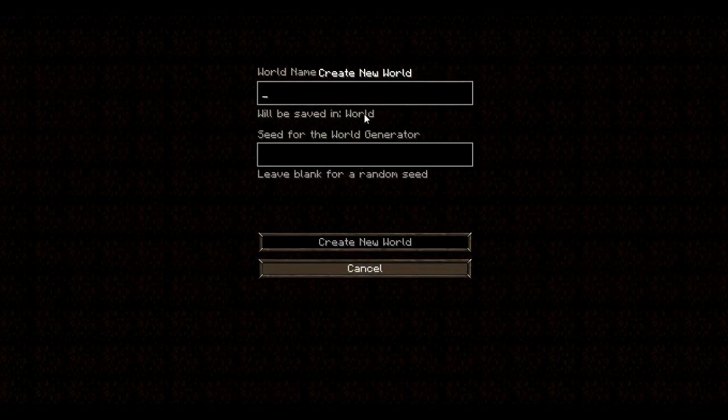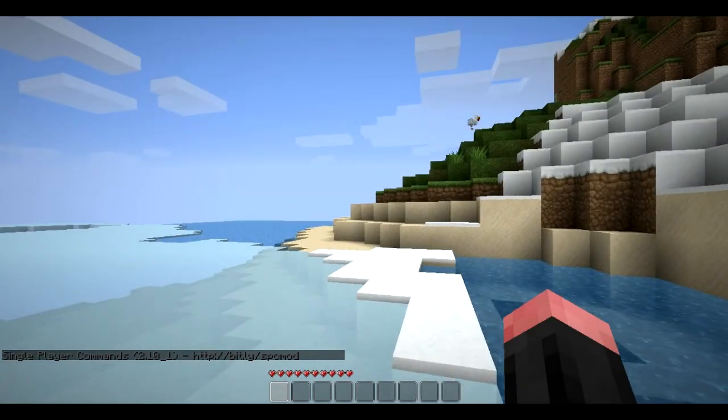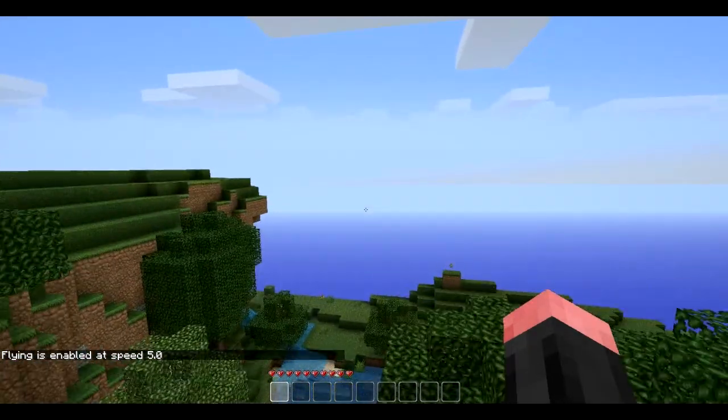I've got the single player commands installed and Too Many Items so I can show you things really easily. Let's just call it Pokemobs and create a new world. Basically he's put about 15 Pokemon in now — I've done a video on this before but that one just showed Charmander, Squirtle and Bulbasaur. Now he's added an evolution system and stuff like that, so let's get to a nice place and fly.